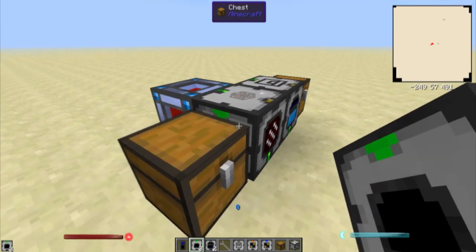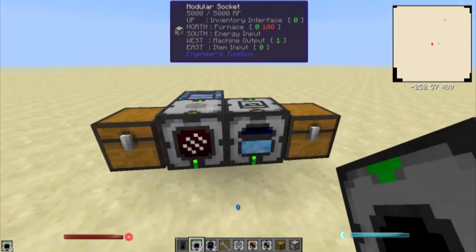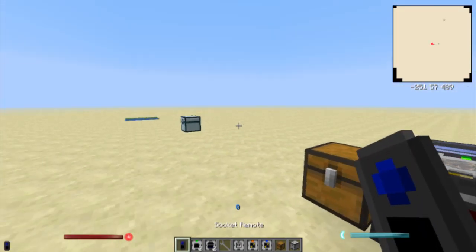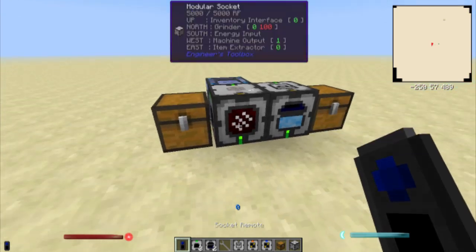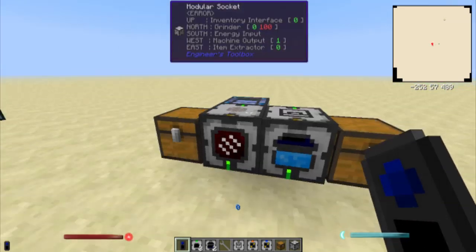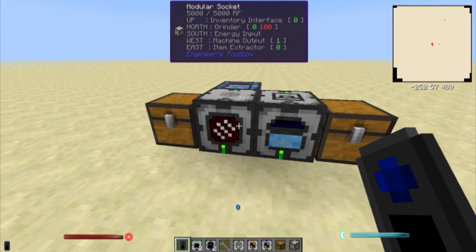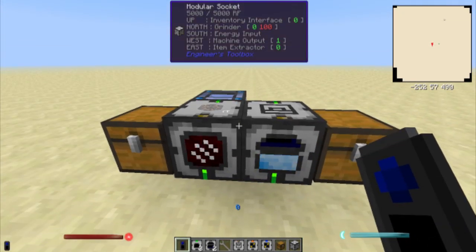The fluids act the same way as the item outputs and inputs — extractors and things like that — so it's pretty self-explanatory once you get past the fact that there's no GUIs. But with WAILA you get some information, so it's not too bad. And it does have its own power generation — we'll get into that in another tip video. Hope this helps some people out with what this mod is all about, because it's a really awesome mod and we'll get more in depth into it in future episodes of Engineer's Toolbox with Teddy here. Until then, enjoy everyone.